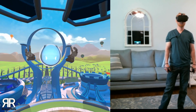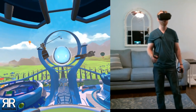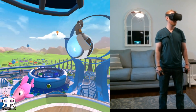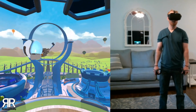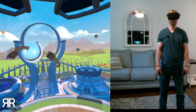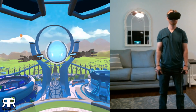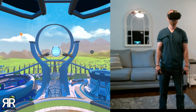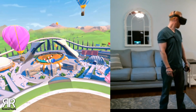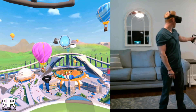Welcome to Sports Scramble, where we take your favorite sports and mix them together. Play tennis with a golf club, pull a strike with a basketball, smash a home run with a hockey stick. This is the Scramble Complex, home to the three main sports activities in Sports Scramble: tennis, bowling, and baseball.